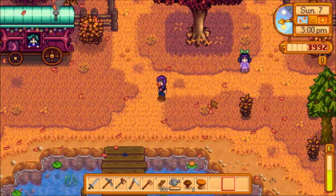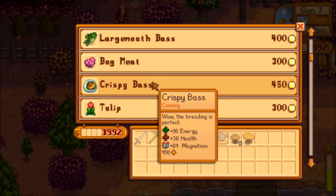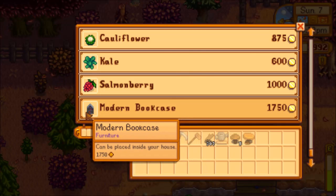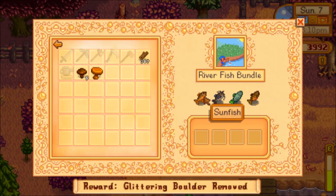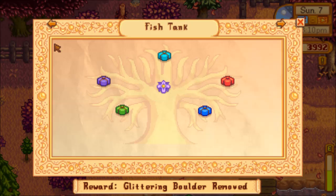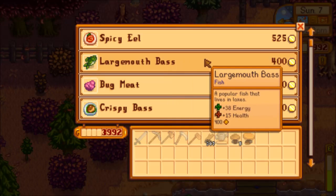Hello Jazz. Are you visiting the lady here? Spicy eel. Largemouth bass. I feel like we might need a largemouth bass. Crispy bass — that's cooked. Tulips, beets, lobster, cauliflower, kale, salmon berries. A modern bookcase — ooh, fancy! Let's exit out. The fish tank — river fish, shad, tiger trout — nope. Specialty — nope. Oh, what's this blue one? Bream — nope. A largemouth bass. There we go. We're gonna cheat the system and buy a largemouth bass. Thank you.